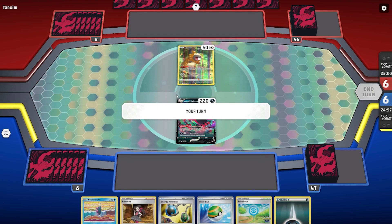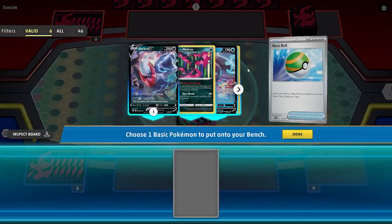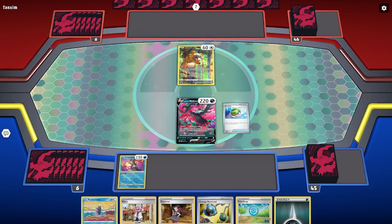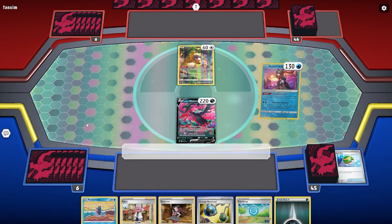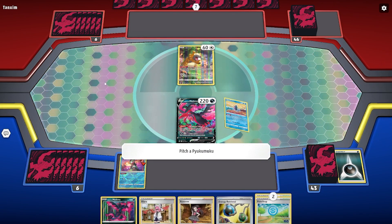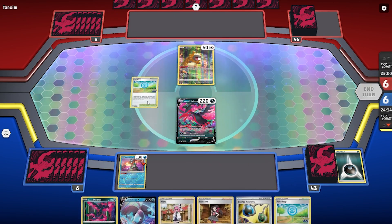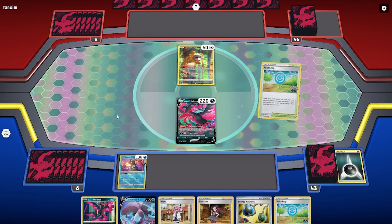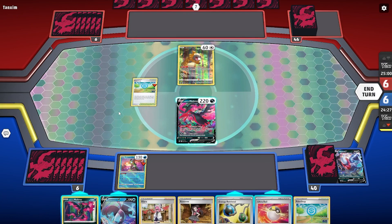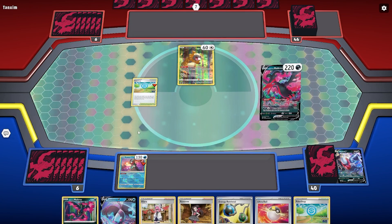Game two. Looks like we have a different start from the last game — we have the Galarian Moltres V in the active. So we'll need to get Greninja down, because we want to get Darkness energies into the discard in order to maximize Galarian Moltres V's ability, which gets one energy per turn from the discard and attaches it to this Pokemon. We Pokestop, but we discard a Research and a Darkrai V — not great. That's the double-edged sword nature of Pokestop.